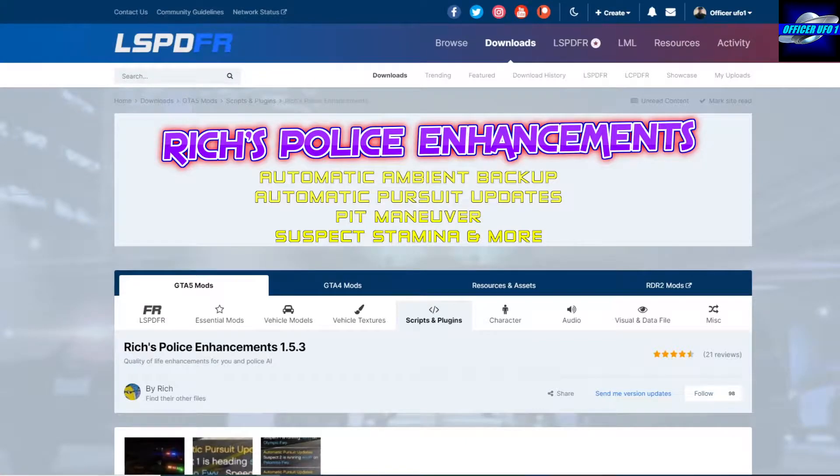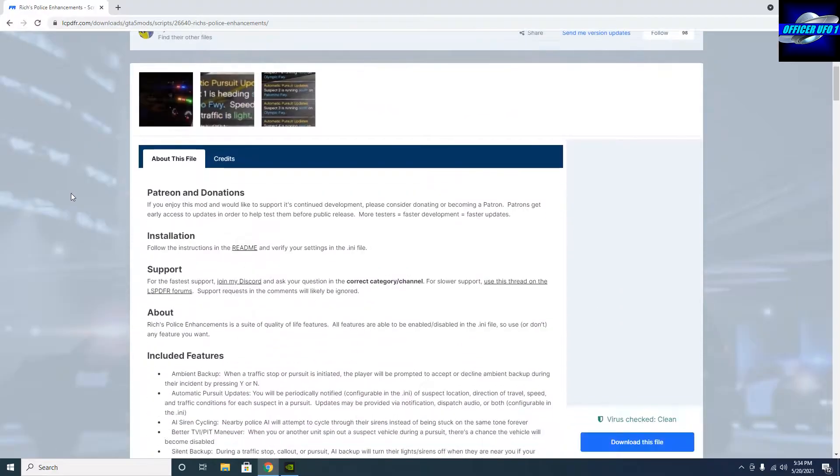Up next I'm going to show you how to install Rich's Police Enhancements, which will allow you to have ambient backup, automatic pursuit updates with beep tone alert when active, pit maneuver, suspect stamina is reduced when they're fleeing, and much much more. Download this.